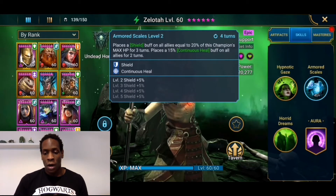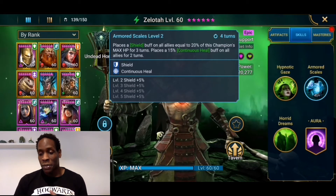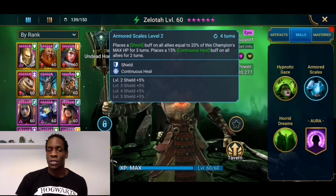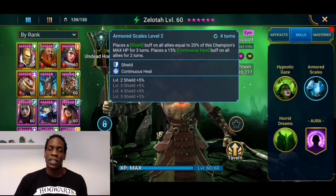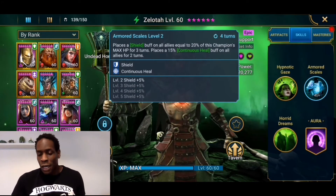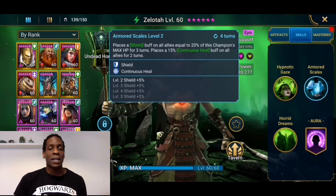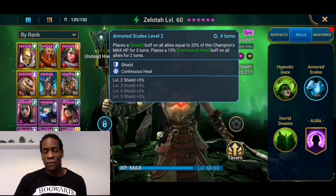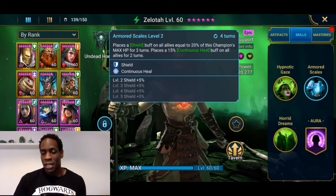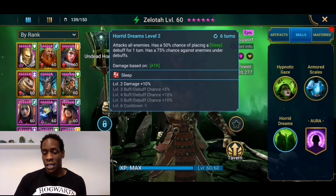On the A2, Armed Scales places a shield buff on all allies equal to 20% of this champion's max HP for three turns — that is why I have him in the shield set. I also have him in the life set for the extra 15% on his HP pool so those shields will be nice and beefy. It also places a 15% continuous heal buff on all allies for two turns, which comes in more handy than you would think. I first thought continuous heal wasn't that big of a deal, but that was a stupid thought — it's actually really, really useful.